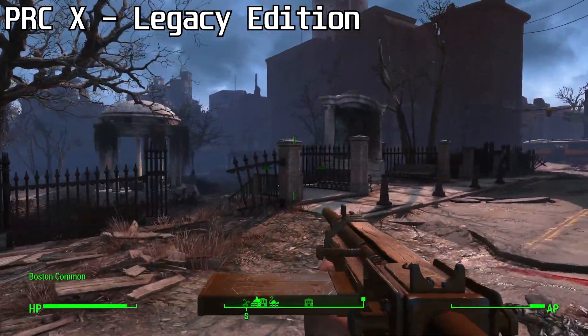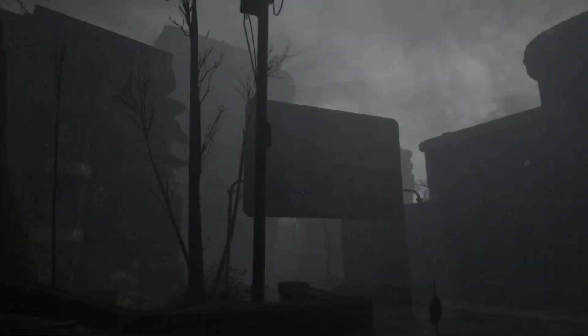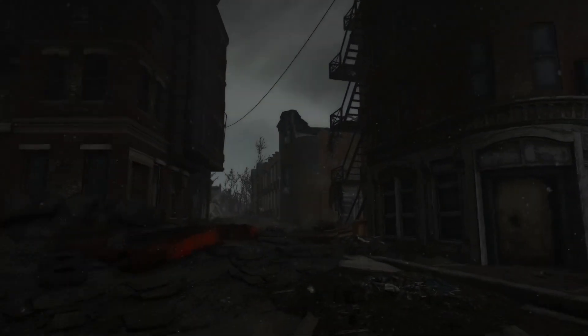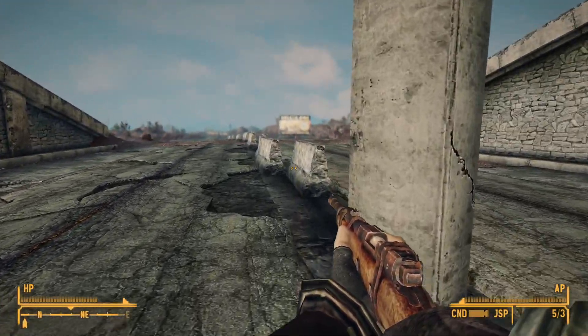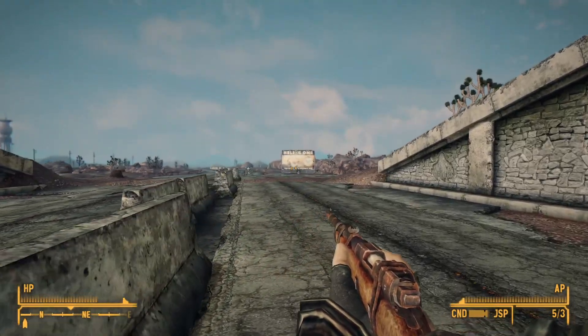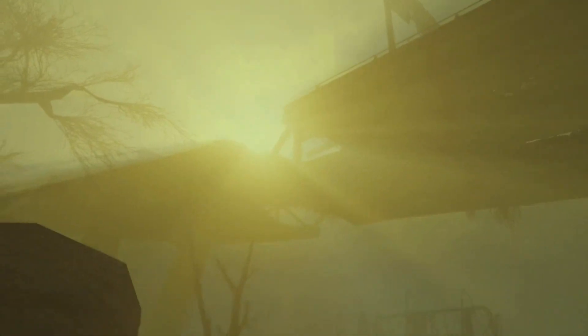I have a similar feeling about ENBs as I do weather mods. Because the vanilla game already does a good enough job, they aren't necessary. In earlier Bethesda games, ENBs added dynamic shadows, tone mapping, volumetric fog, bloom, god rays, and ambient occlusion. Vanilla Fallout 4 already has all these features, so ENB has very little to do.